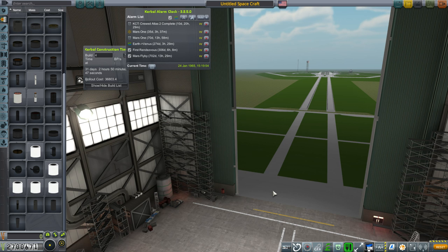Hello everyone and welcome back to my Realism Overhaul with RP-1 series in Kerbal Space Program 1.3.1. In this episode we're going to begin by handling the mid-course maneuver for our first Mars probe and then attempt our first rendezvous, and then launch our second Mars probe assuming I don't get diverted by something else along the way.